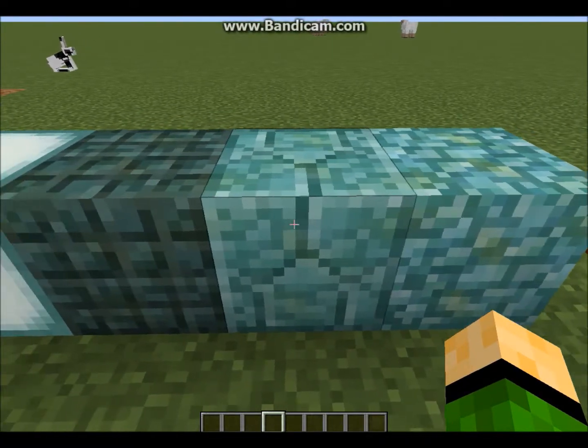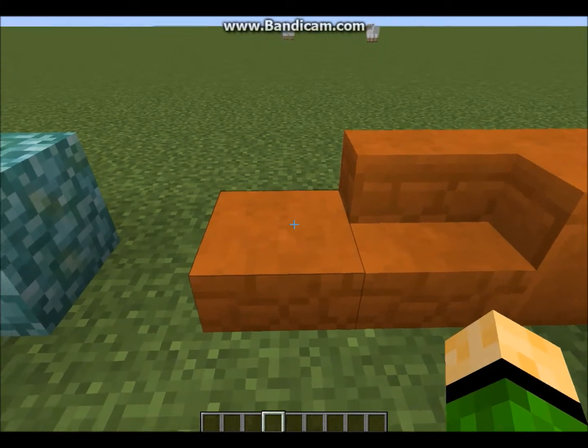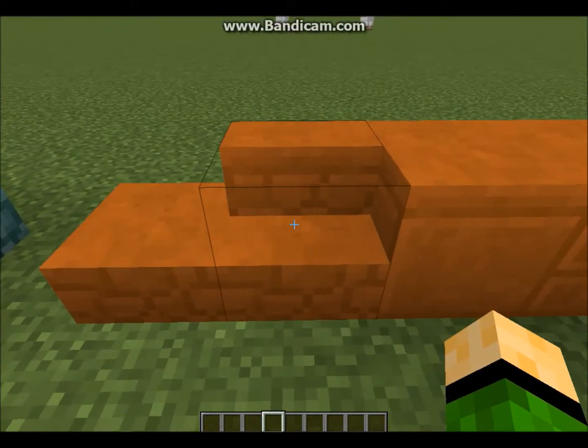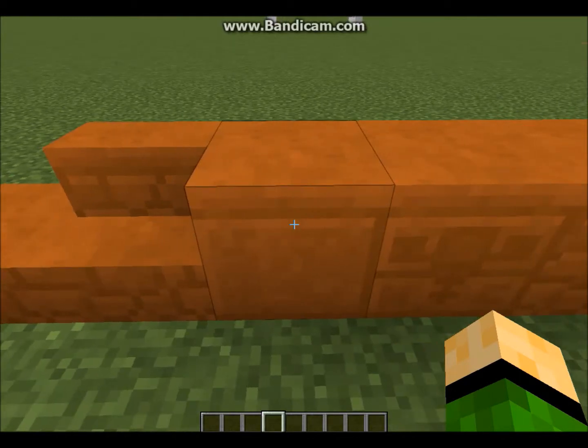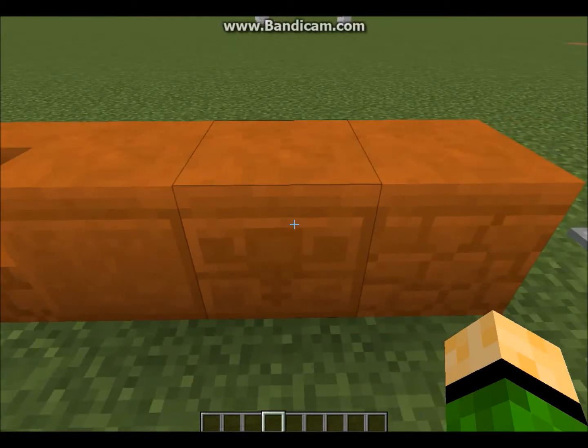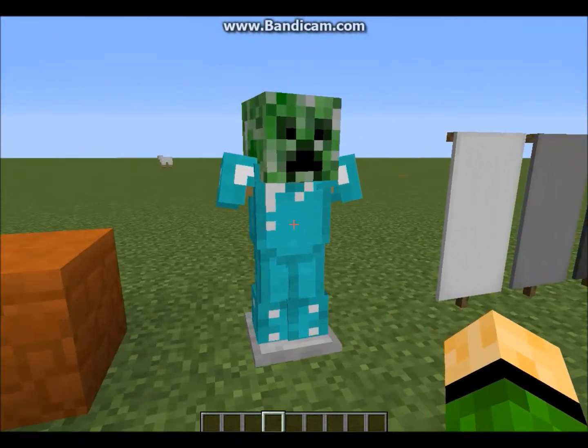They've also added dark prismarine, prismarine brick, and normal prismarine. They've also added red sandstone slabs, red sandstone stairs, smooth red sandstone, chiseled red sandstone, and red sandstone.